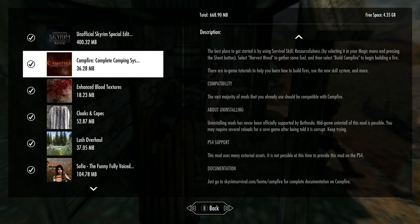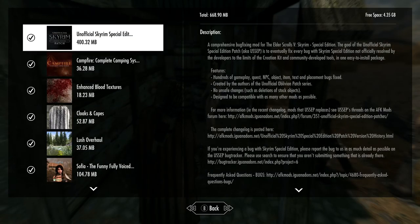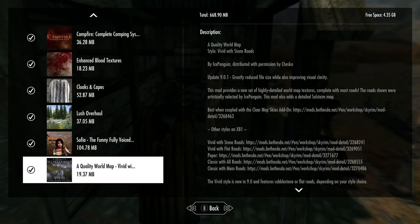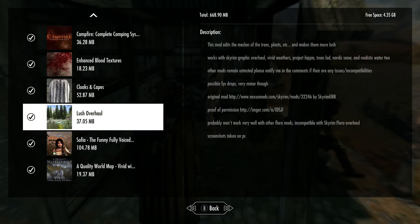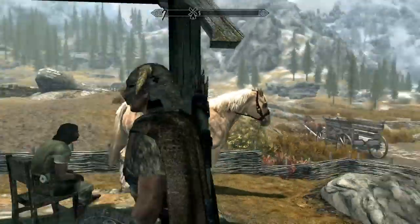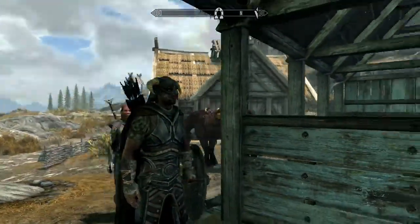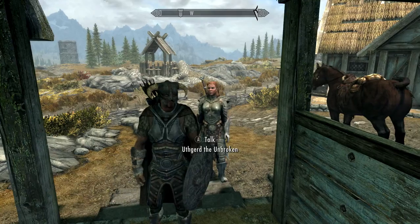Alright guys, let's check them out. It's probably not going to be too violent or heavy, besides maybe if I check out Sophia. So this is Sophia here — she's by the Whiterun Stables. I'm wearing one of the capes; this was the only one I could make.